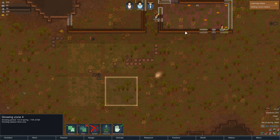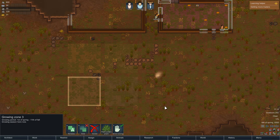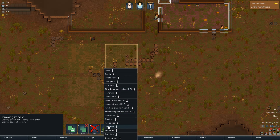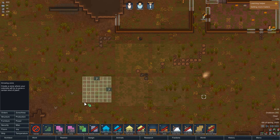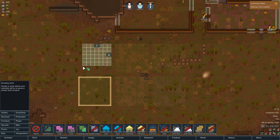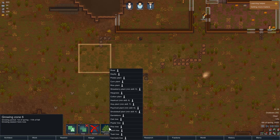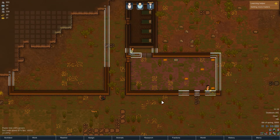Next up, we're going to want to add in our growing areas. While they're getting all that done, we're going to do a couple of 8x8s. We're just placing a couple of growing zones here. This one is going to be growing our heal root — this will be ready hopefully by the time we run out of medicine. One thing of heal root is fine.